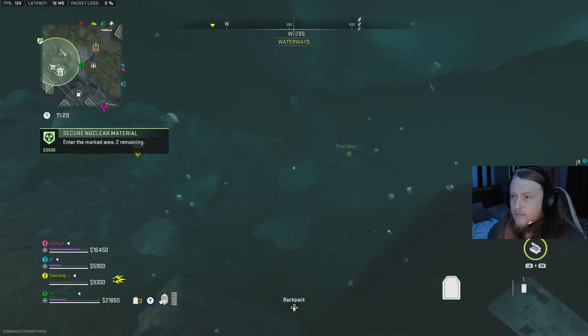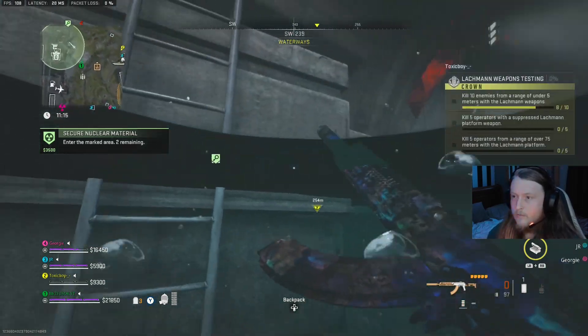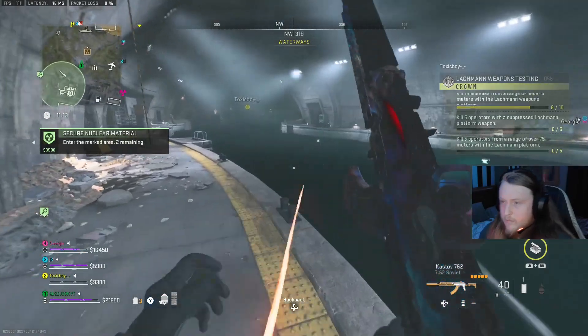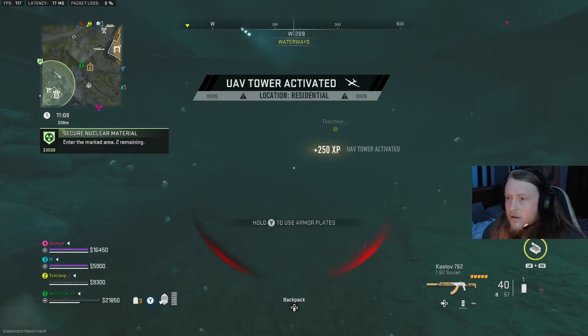The easiest route I took was just literally swimming — as you can see I'm just plating up in the water. When I go up I need to obviously get breath and stuff, but I do go up this ladder and I spot a juggernaut straight in front of me. I'm not going to argue with that — I literally jump straight back in the water and I'm off.